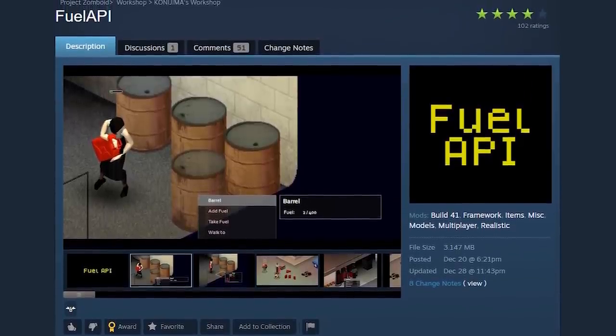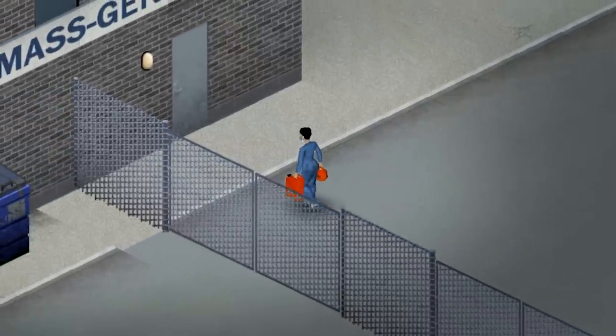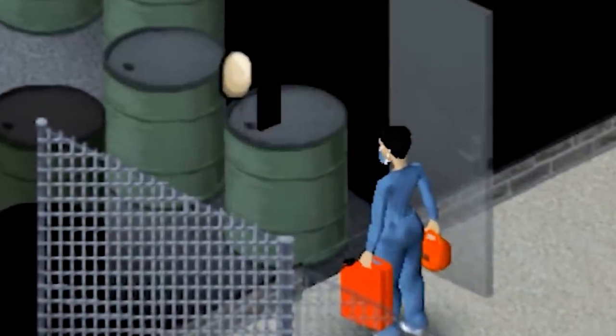But what if there was a better way to store gas? Thanks to the Fuel API mod, players can now store up to 400 units of fuel in barrels. Industrial buildings and rail yards are common places to find these sealed barrels.